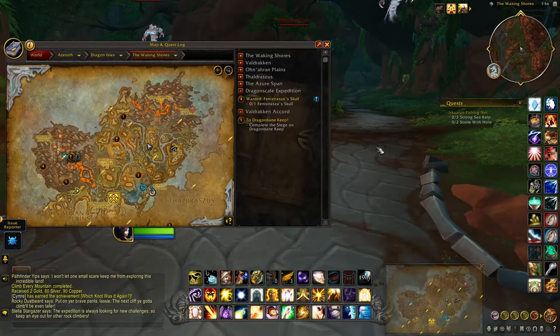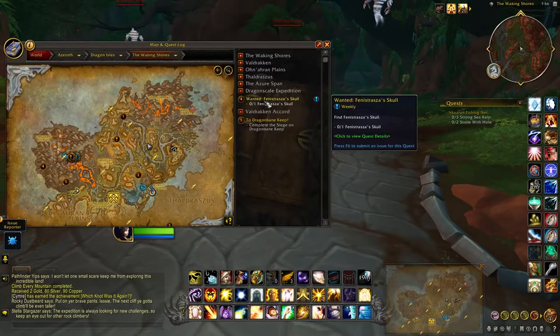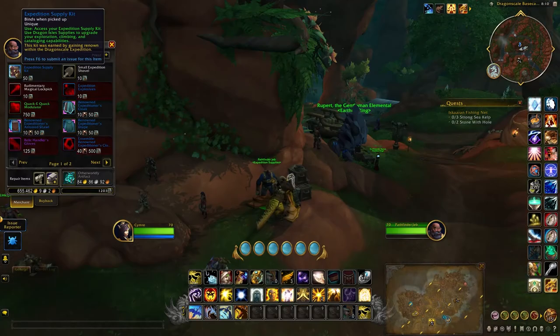If you want to see what quests you have to do for the Dragonscale Expedition, all you have to do is look in your quest log. You can see it has its own heading, which comes in pretty handy. At the moment I just have one outstanding weekly quest to do - the Expedition Supply Kit.